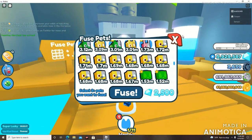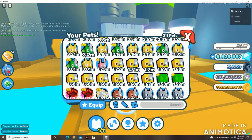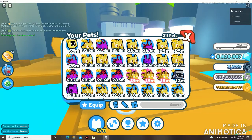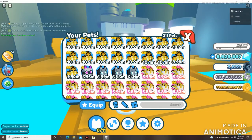Alright, 6 and 6 going in, one pet coming out. We got something named Hartley. We ended up getting a cyber fox from combining those 6 normal pets. It's coming in at a stat of 6.46 million — that's really really cool.